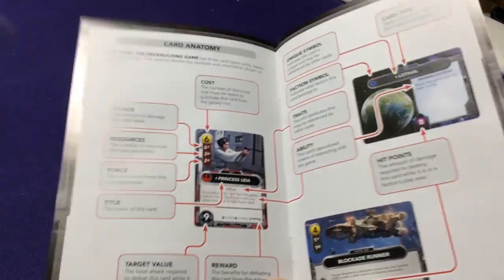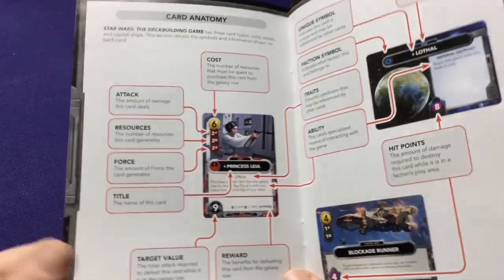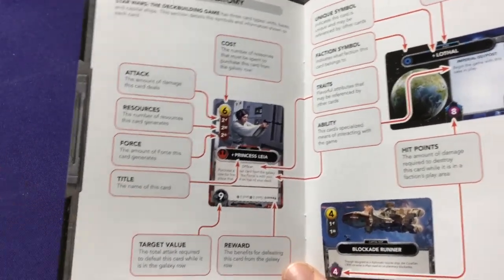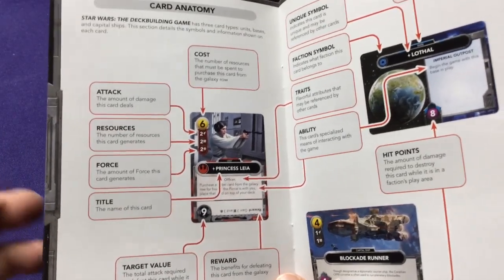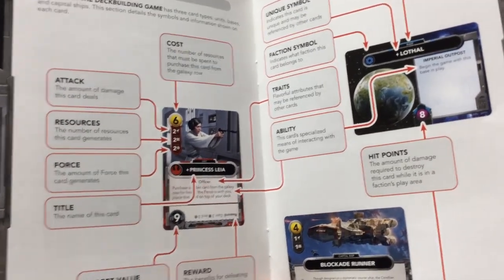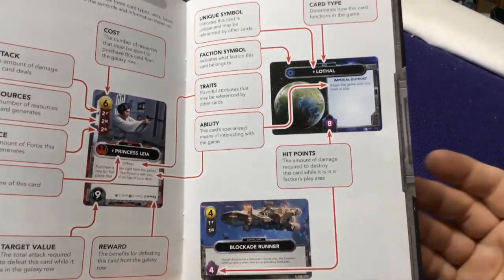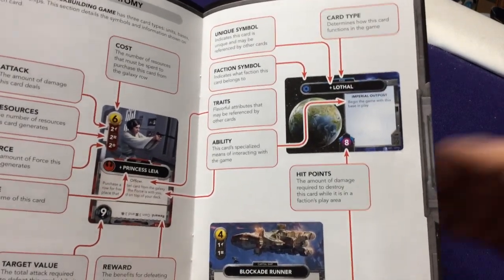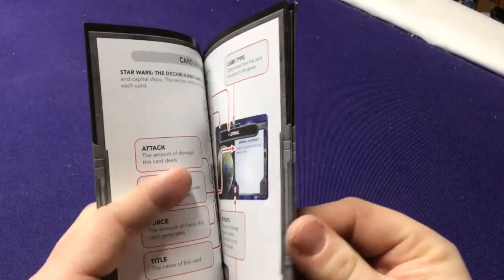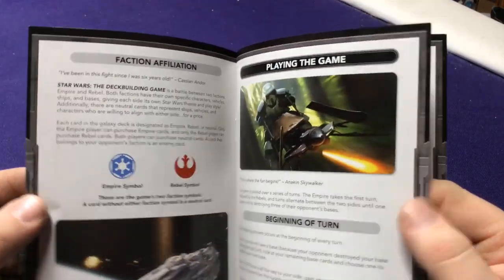You have to balance: are you buying cards that let you purchase more cards, buying cards that increase your force for better force abilities, or buying cards that let you attack more? When attacking, decide whether to get rid of their ships so they lose defenses, or get rid of other cards to limit what they can do. Note that every time you destroy a card from the lineup, a new card replaces it.